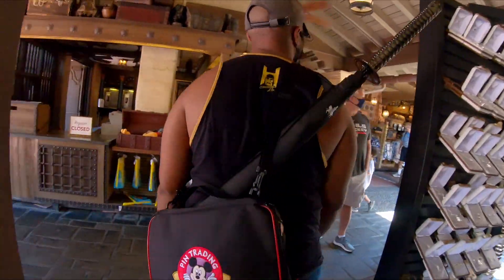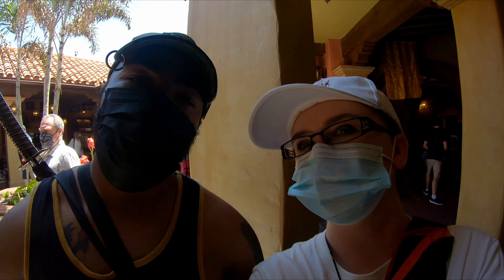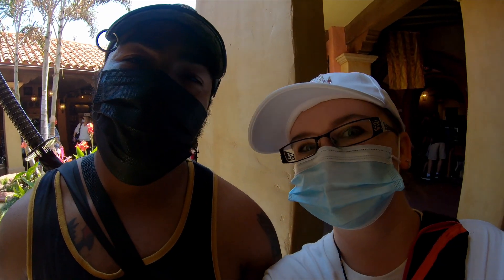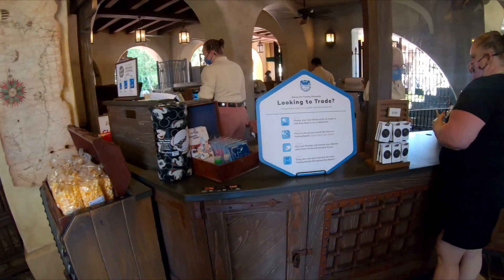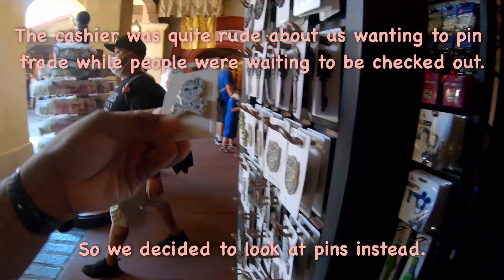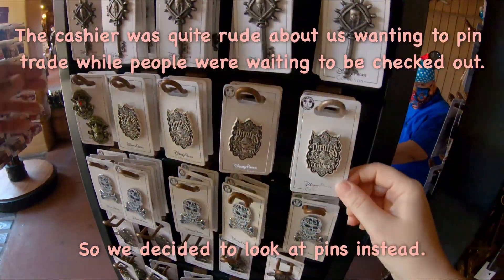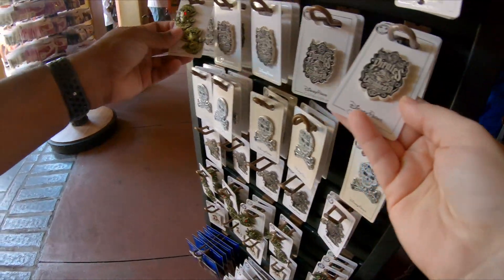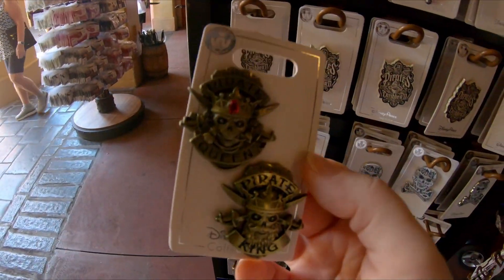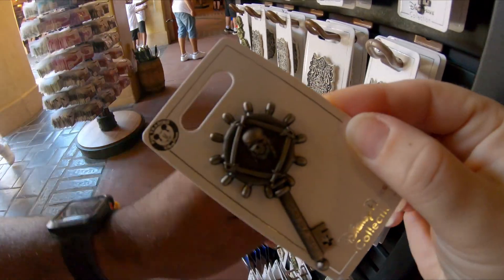We're in the Pirates of the Caribbean shop. We don't see any pin boards here either, so we had to ask. We went over to one register and waited in line and she directed us to the other register. We found the sign right here that tells us where the pin board is located. We've got some good looking pins over here inside the Pirates of the Caribbean store — some engraved ones, a pirate queen and a pirate king, and Jack Sparrow keys. Those are nice!